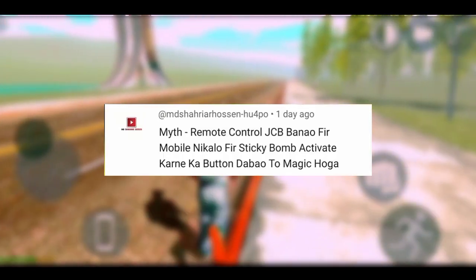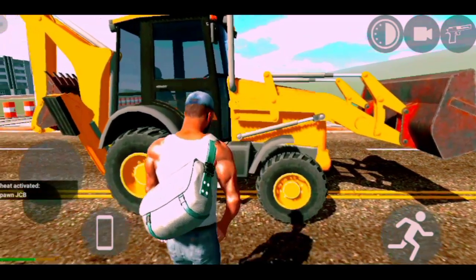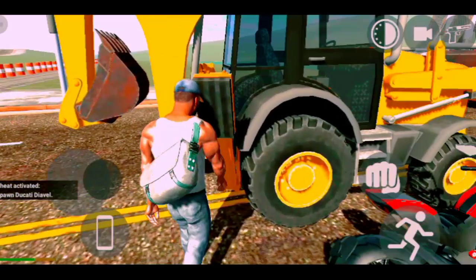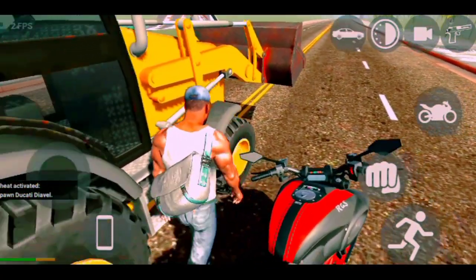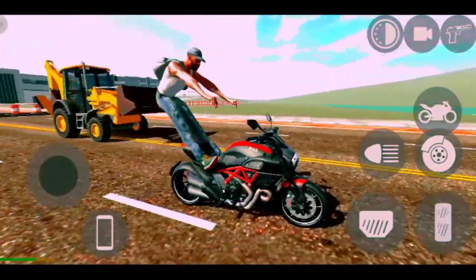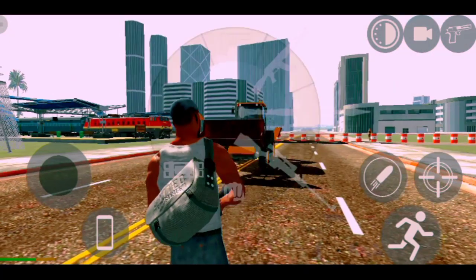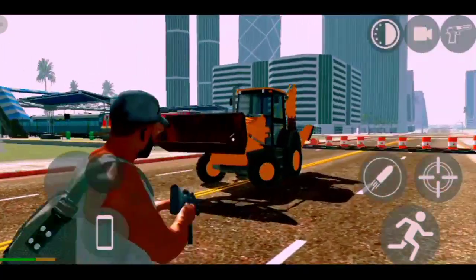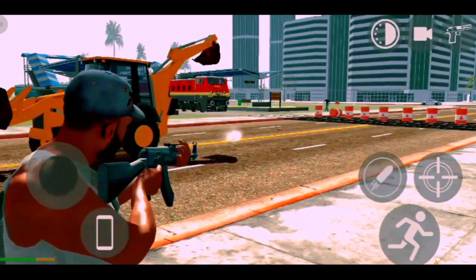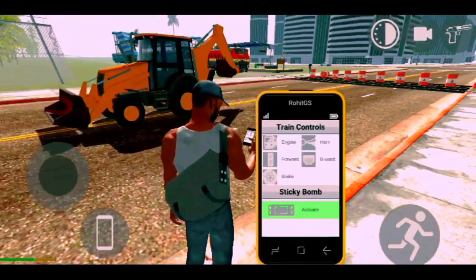First of all, we have to use the remote control GCP. Then go to your mobile and you will activate the sticky bomb, then there will be magic. Let's see what magic is in our GCP. So first of all we have to do this sticky bomb, then we have to do the control JCV. After getting these two, after getting the JCP, it will become remote control like this, like I am showing you now.